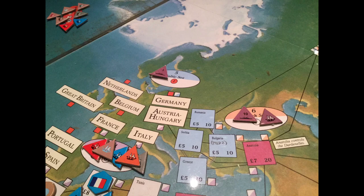Here you can see Belgium, Netherlands, Great Britain, France, Portugal, Spain, Germany, Austria-Hungary, and Italy — the home territories visible on the map.